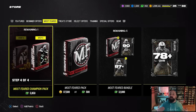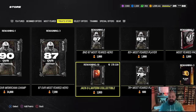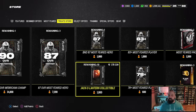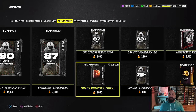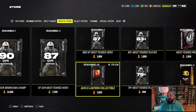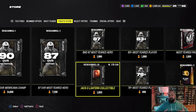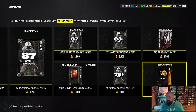Now for where to spend your treats — go to the treat store. The top option I recommend is the jack-o-lantern collectible. You can buy up to 10 of these at 1,000 treats each. On Halloween they turn into random packs — legends, Gridiron Guardians, Unstoppable promo packs, and more. It's higher risk-reward: you might get gold cards, or you might get lucky with something great. I'll spend most of my 10,000 treats here.